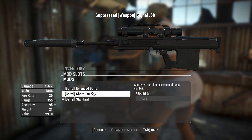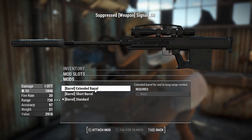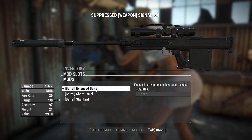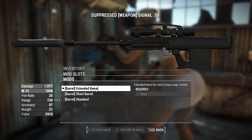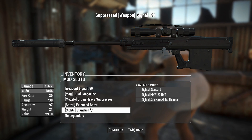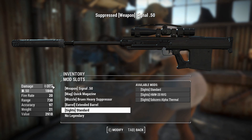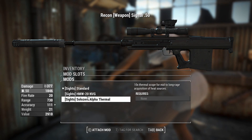We can have an extended barrel or a short barrel — the short barrel is good for closer ranges and shooting more in VATS. The extended barrel gives us a range of 730, which is practically infinite range, because anything out of rendered distance you won't be able to shoot at anyway. This will be a very dedicated sniper weapon, and with a 4.4x headshot multiplier we should be just fine.